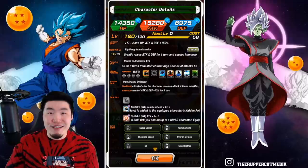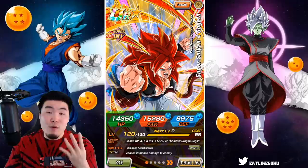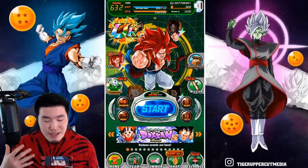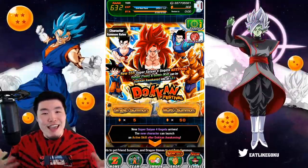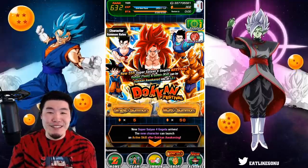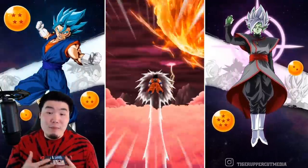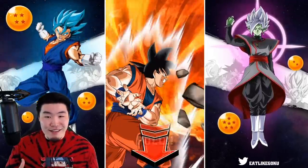Leaving this guy at 55% just doesn't feel right. I gotta get him at least to 69% to give him those additionals. And on top of that, this banner's not bad for me at all — I still need four dupes for my Tech Gohan, so I feel like it's just too good to pass up. We still gotta do a few more summons. I'm probably gonna do all 300 stones.